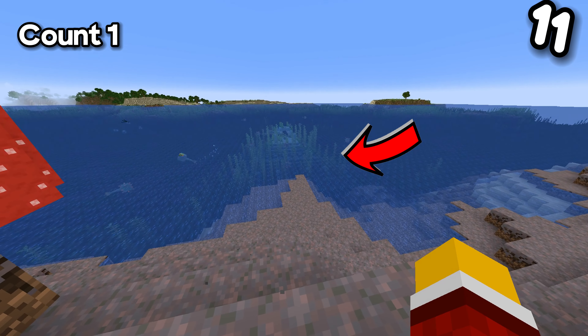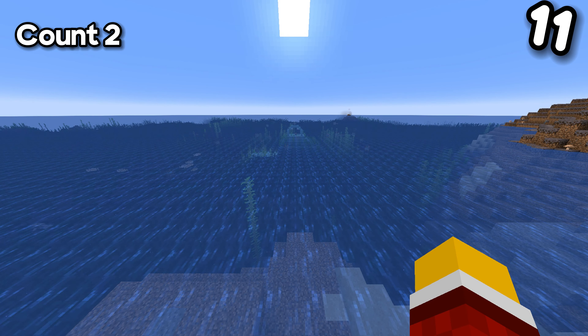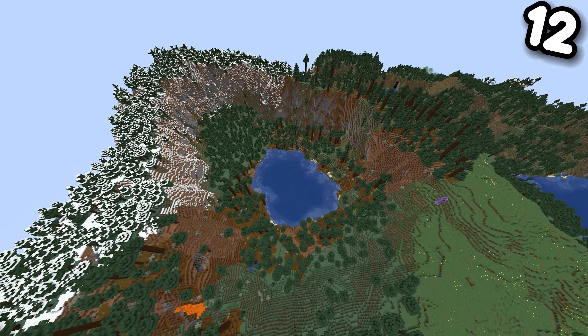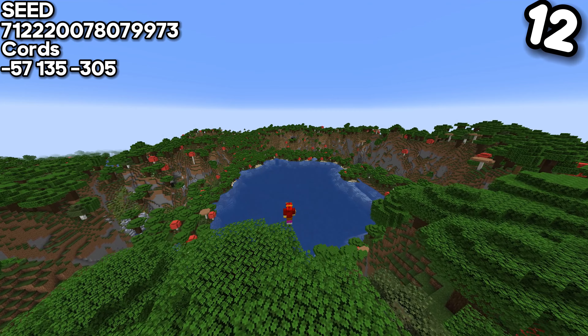For the eleventh seed, we have a mushroom island which looks quite normal at first. However, if you look on the side of it, you can find two ocean monuments, which makes this mushroom island quite remarkable.